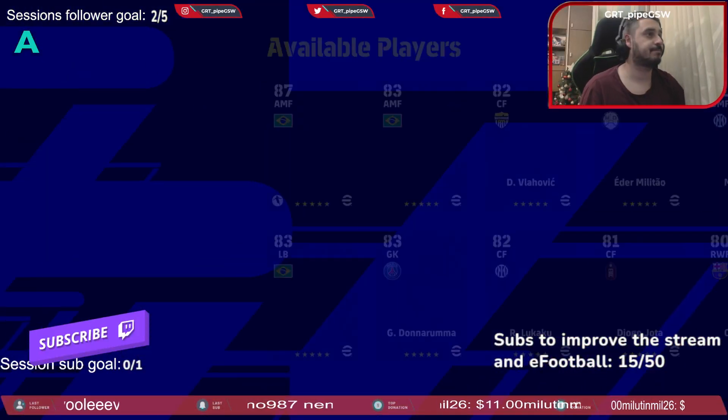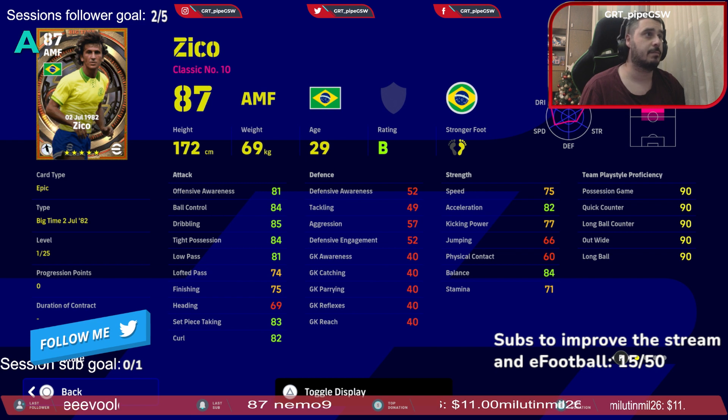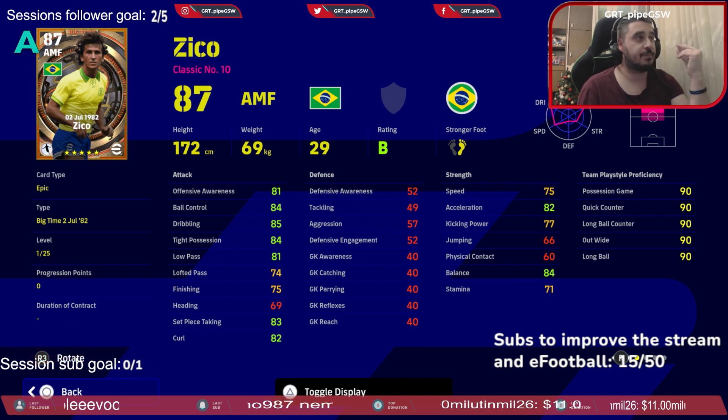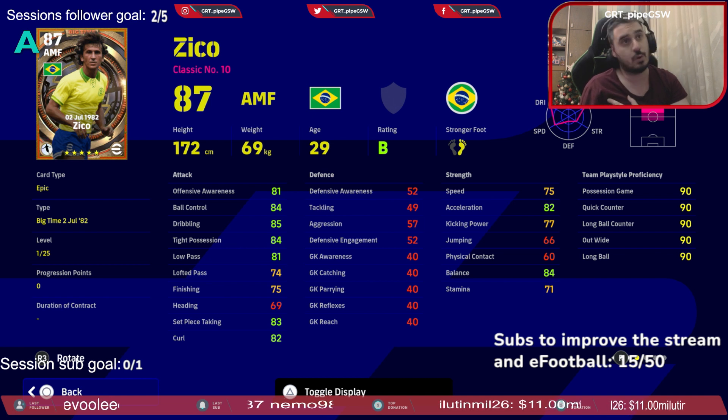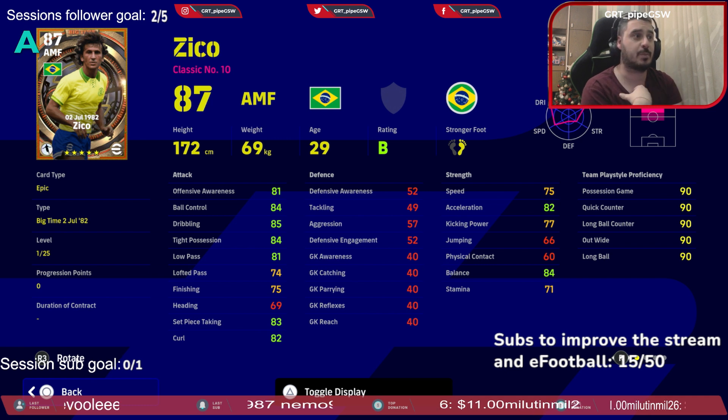Review of this Z-curve epic player — one of the best from this pack, if not the best. He is a classic number 10. He's not that good for quick counter or long ball counter — well, for quick counter he actually is, but for long ball counter not so much. He's good for a possession style and for tactics that I play.